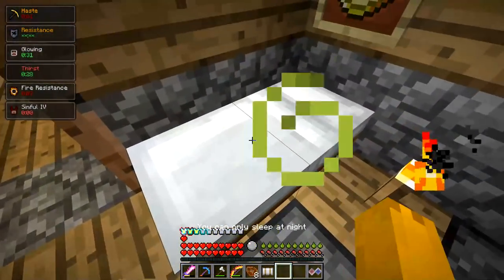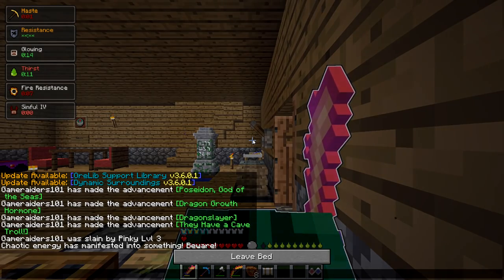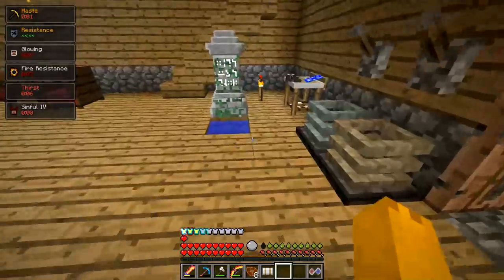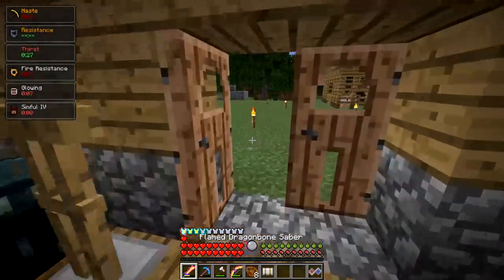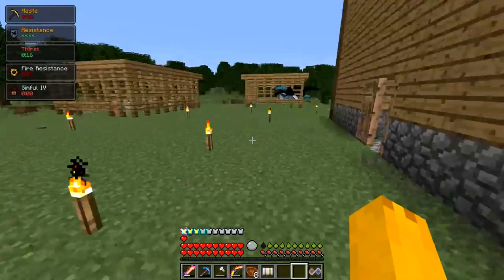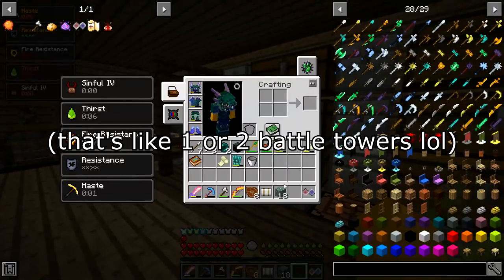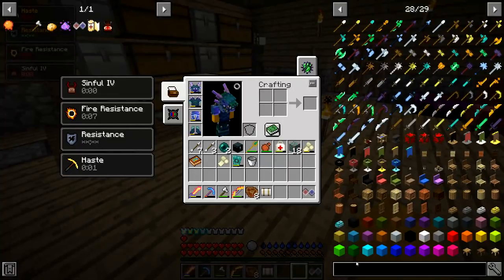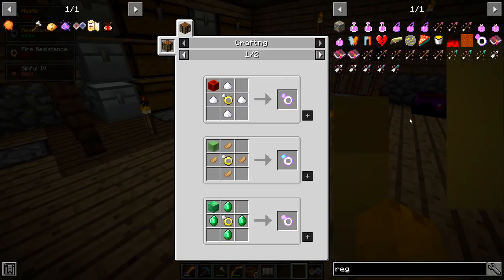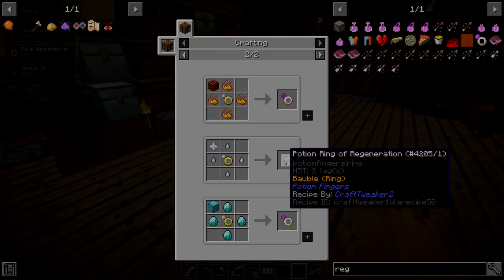Say if a mob hits us for four hearts — 25% reduction means we're only taking three hearts. It may not seem like a lot but it actually still is. Auto fisher can get 60 XP in eight hours — 60 XP, do you mean levels? In eight hours? That's like a full school day's worth of time just for 60 levels. A regen bobble would be legitimately broken. To make a regen ring we need a Wither Star.